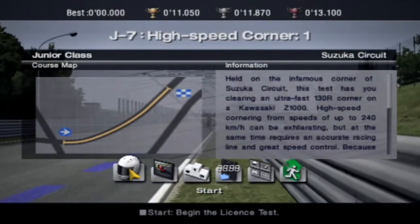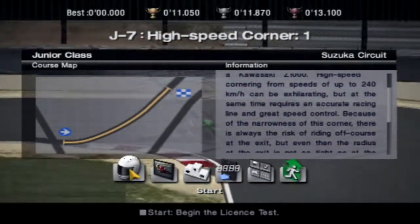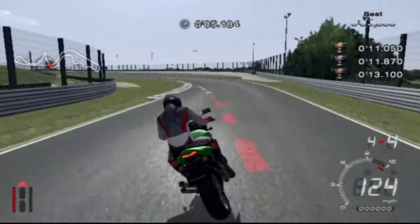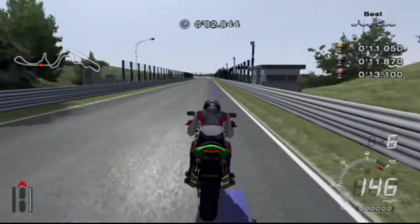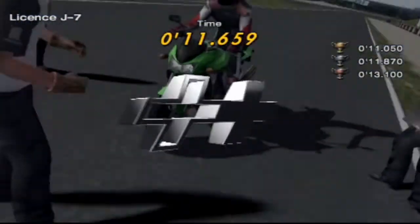So this is now High Speed Corner 1, held on the infamous corner of Suzuka circuit — this test has you clearing an ultra-fast 130R corner on a Kawasaki Z1000. High speed cornering from speeds of up to 240 kilometers an hour can be exhilarating, but at the same time requires an accurate racing line and great speed control. That was a massive slowdown — probably slower than we needed, but still getting the silver medal, so it was acceptable.